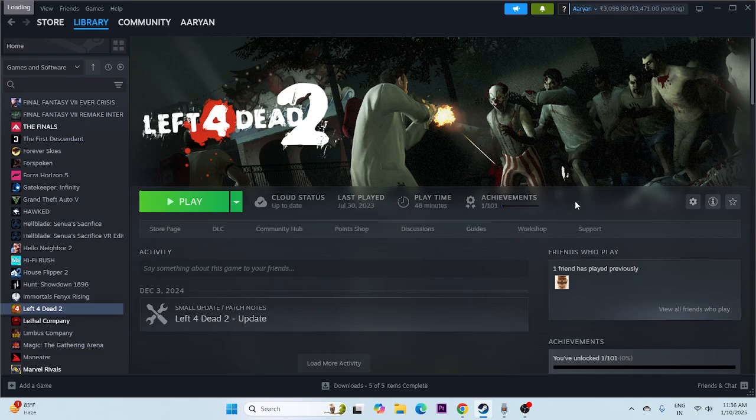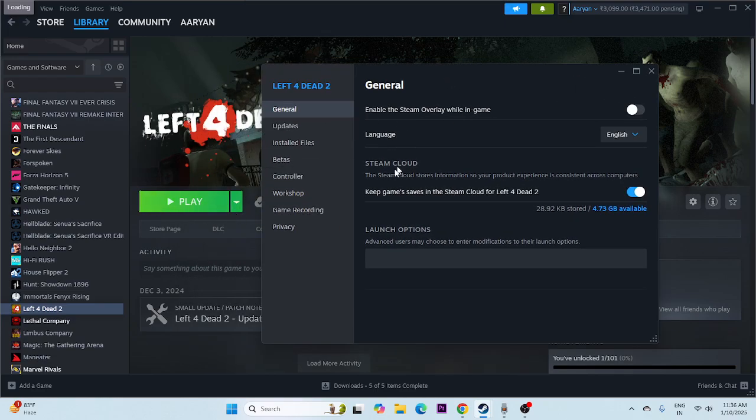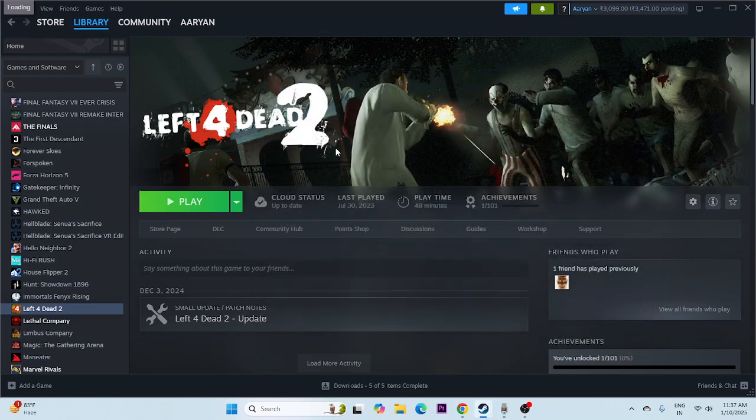Next, we need to disable the Steam overlay. Right-click the game, go to Properties, and make sure 'Enable the Steam overlay while in-game' is turned off. Then in the launch options, try giving the command -DX11 and try launching. If DX11 doesn't work, try -DX12. If that also doesn't work, try other DirectX flags. If none of these work, just remove everything, keep the launch options blank, and move to the next step.